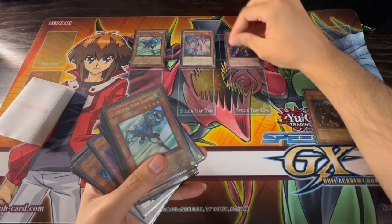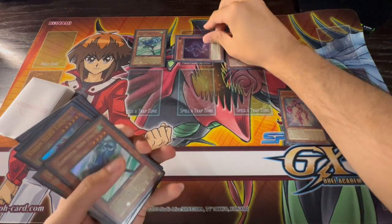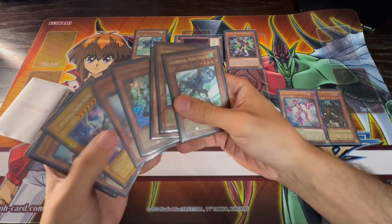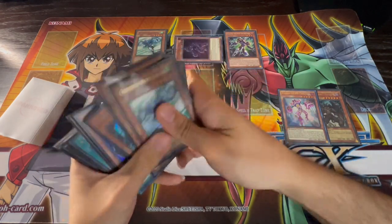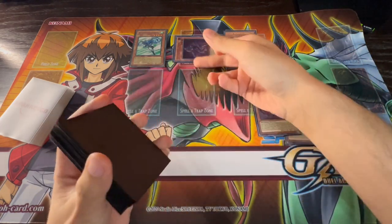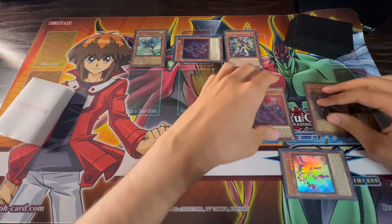Activate the Increase to special summon itself by sending your Theris to the graveyard, then summon a Vion from your deck. Vion triggers because it was summoned, letting you send a Denier from your deck to your graveyard. Then activate Vion's second effect, banishing Theris from your graveyard so you can search a Polymerization.